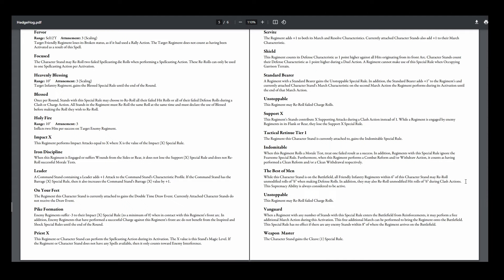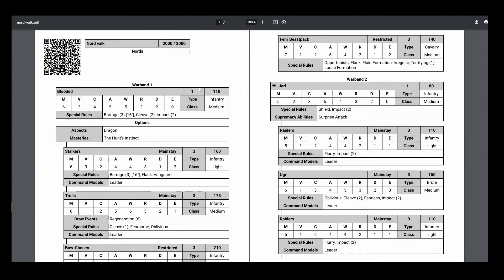Let's go look at my opponent's Nords list. Here's my opponent's Nords list — they called it Nordvelk. Their Warlord is the Jarl, who has the Surprise Attack. My opponent went into my flank once with a bunch of impact attacks from some Ugr, and I stabbed them to death because I wasn't going to deal with that — didn't want to get hit by Cleave 2, so I just confirmed the kill. Let's start with the Blooded and get to the Jarl.